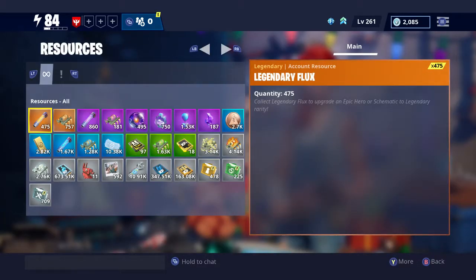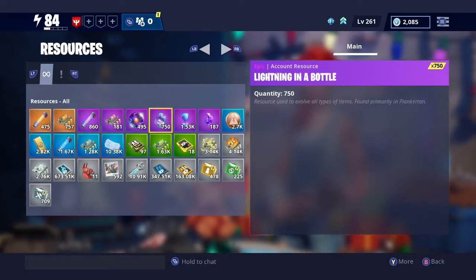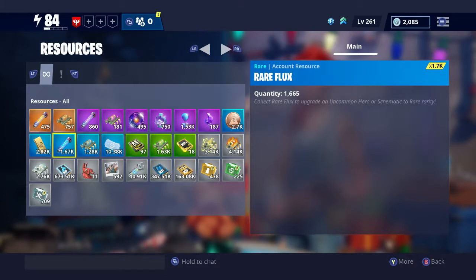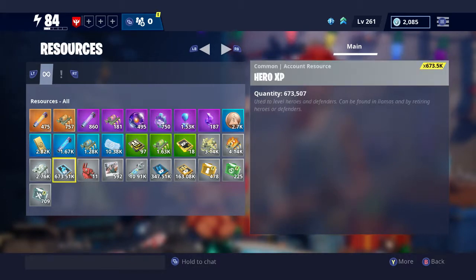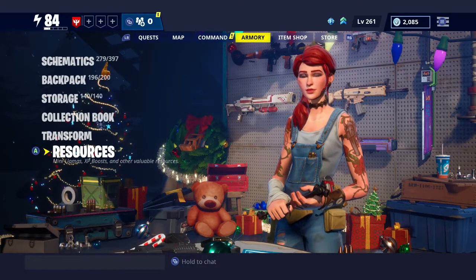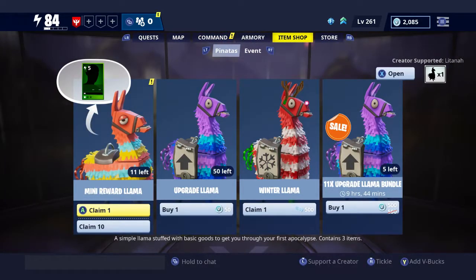The Resources tab shows all your additional resources like legendary flux and epic perk-up. I've got over 10,000 snowflake tickets - I'm building up to about 20,000 to do another llama opening video. This tab also shows how much survivor XP and schematic XP you've got, so it's a useful one to check.